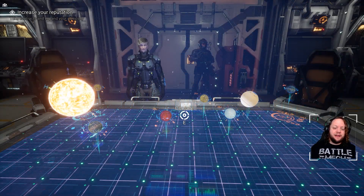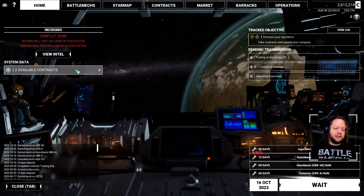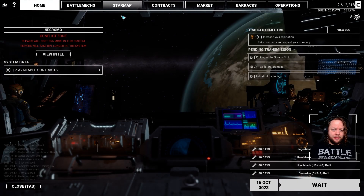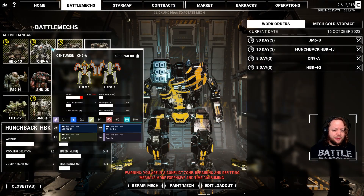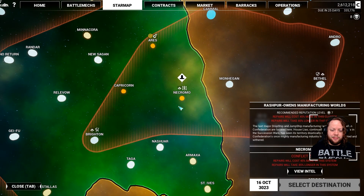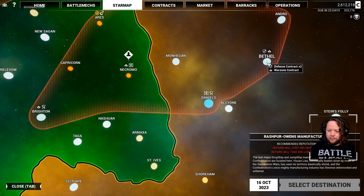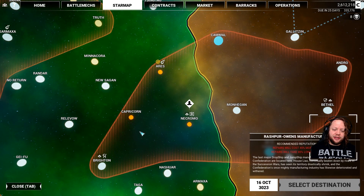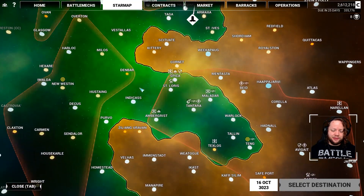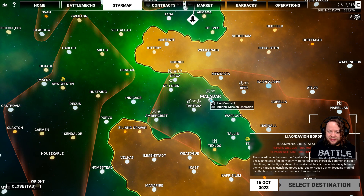We are back with MechWarrior 5 Mercenaries. This is the Dragoon Guard playthrough, and we are going to find some multi-mission contracts now. I believe there should be one nearby our location. We know there's one right here, but it is for House Davian against House Liao, and that's actually contrary to what we're trying to do. I'd like to do more to build up our reputation with House Liao.